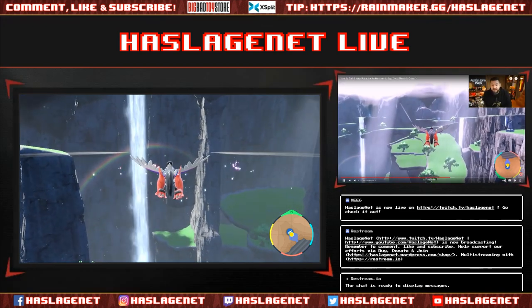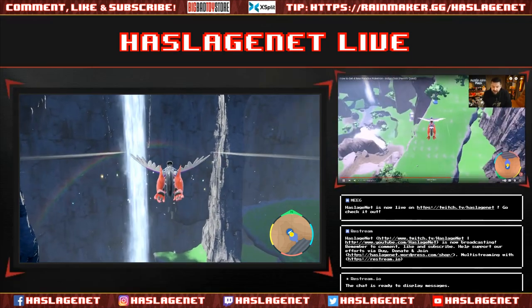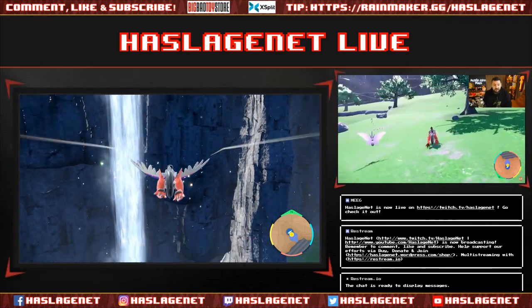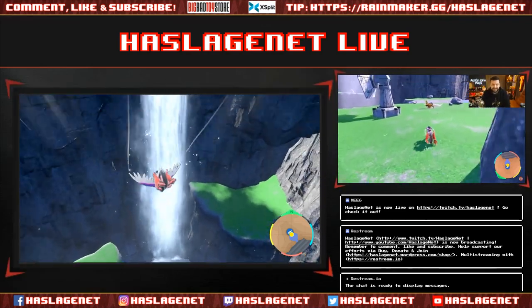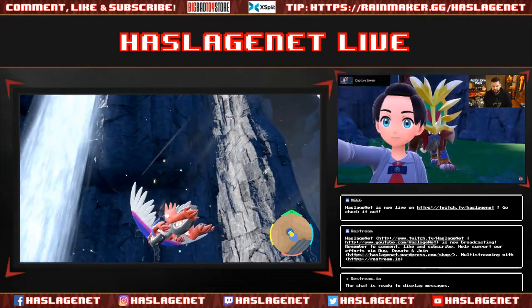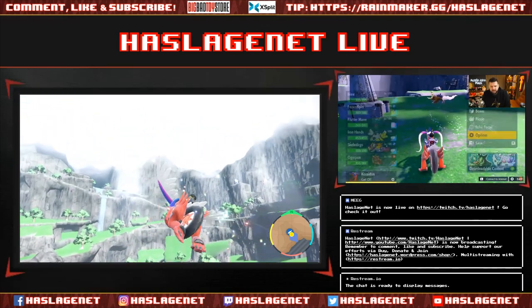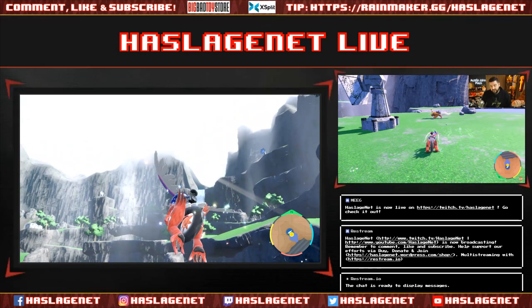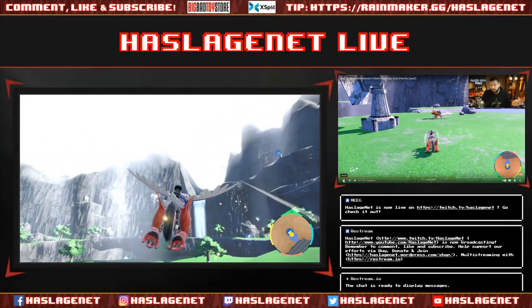If you've beaten the Indigo Disc DLC already, you'll be able to get there a lot faster. I haven't unlocked fly yet, so it's going to take me a while, but thanks to the magic of editing — we're here. Before going into battle, turn autosaves off and put down a hard save right in front of it. It's level 75 and has Lava Plume, Fire Blast, Dragon Rush, and a move called Burning Bulwark.